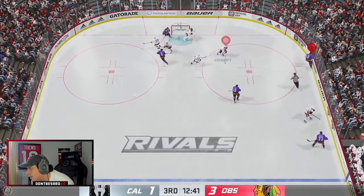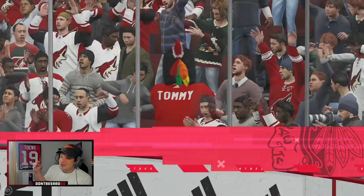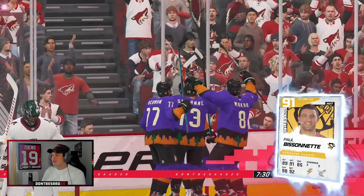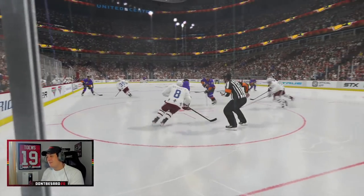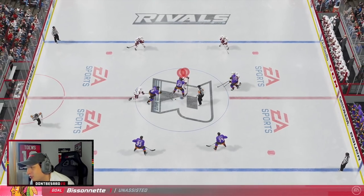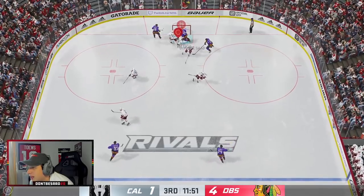Biz curls back — bang! BizNasty with the absolute snipe! Doesn't quite look like him — his nose is too small — but oh my goodness gracious, absolute snipe from first-liner Paul Bisonette! Just boom, top shelf — you love to see it. Now that we've scored with him, I can just mess around and score some nice goals. I was sweating a little bit because I wanted to make sure I got something with him. Bang — back in the net! Dougie Hamilton, nice little move over to Sean Couturier.